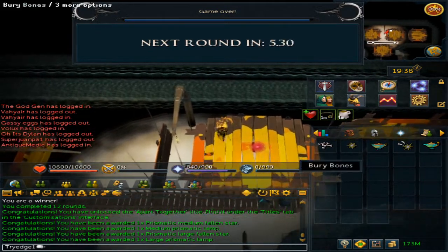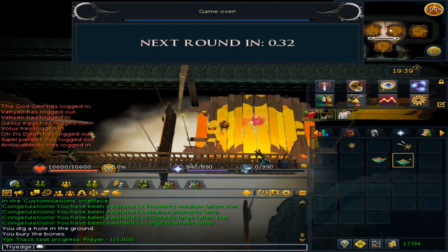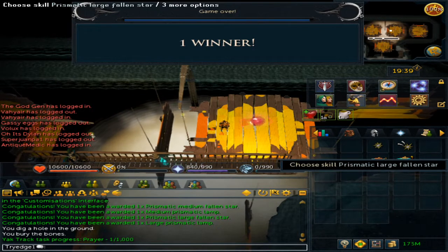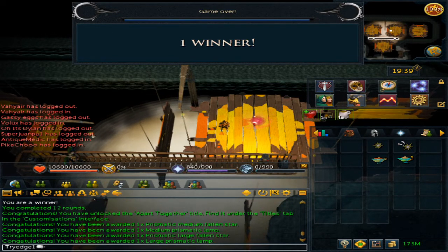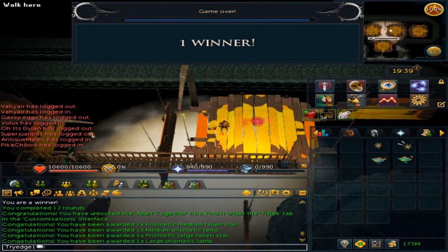Upon completing, you do get a medium XP lamp, a large XP lamp, a medium fallen star, and a large fallen star. I have also unlocked the 'Apart Together' title, which can be found under the titles tab.